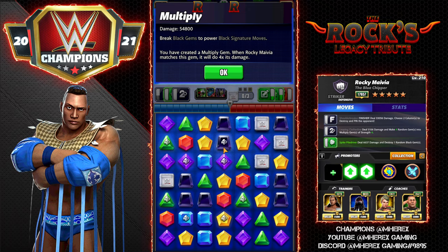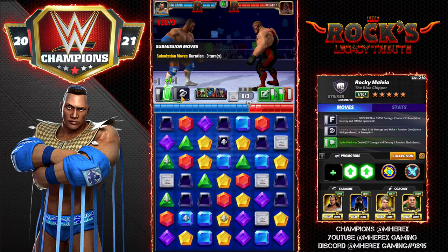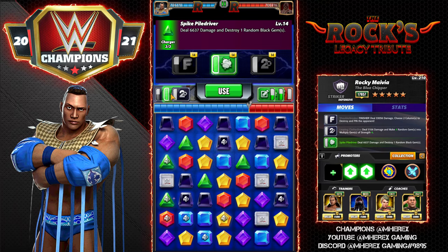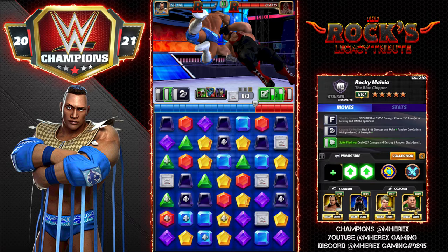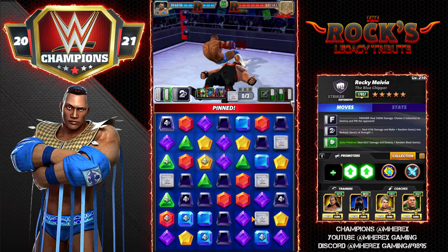We start to get these big Multiply Gems out — 54k on a black, 36k on a green, 39k on a yellow, 33k on a purple. They get pretty big. It's a little bit slower than probably the Senkara, Powerhouse Brawn, or Zombie Seth method, but it is going to hit very hard when we get to that finisher. This is going to help fill that finisher a little sooner and give us some good damage — 145k on that one row break.